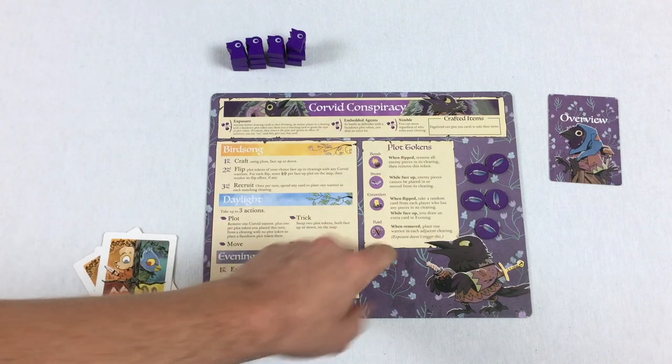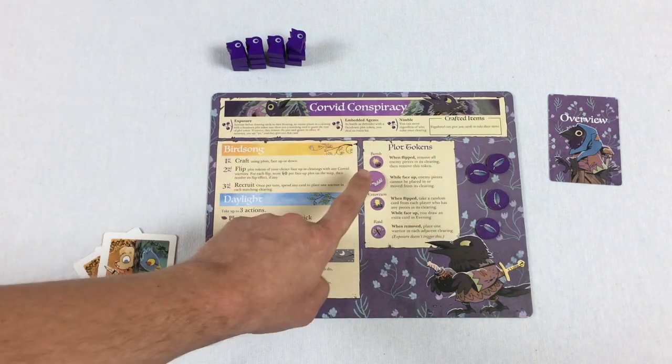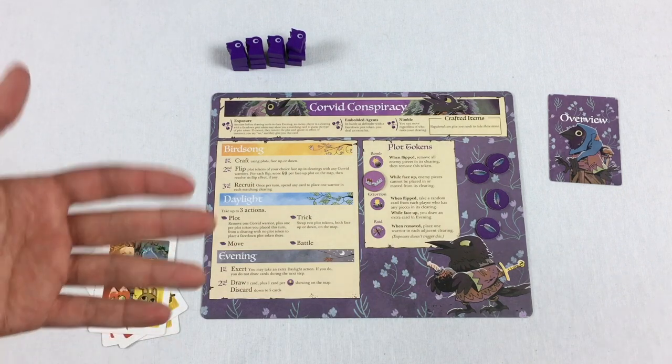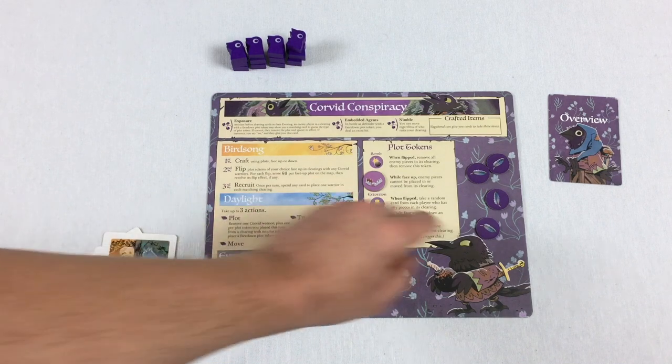Let's go over what the different tokens do. The snare stays on the board when flipped face up. While face up, enemy pieces can't be placed onto that clearing during other players' turns for any reason, and they can't leave that clearing either — it's like they're caught in a snare, they're stuck. It matches pretty nicely thematically.